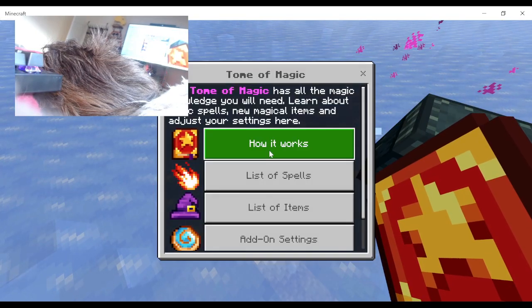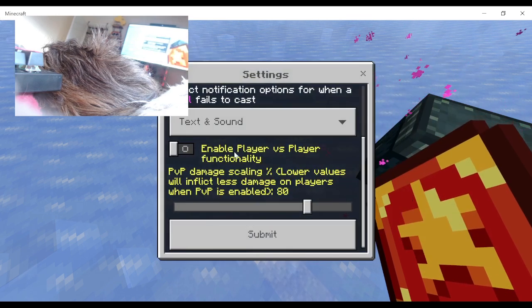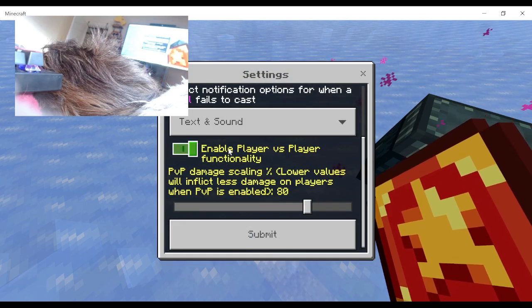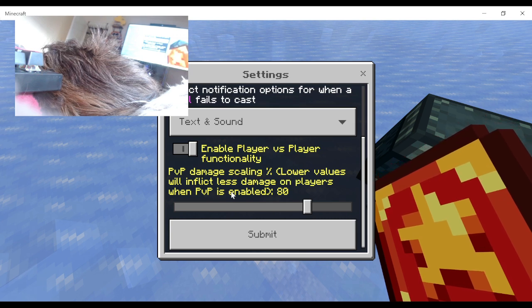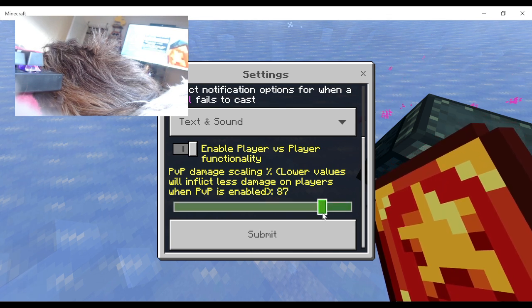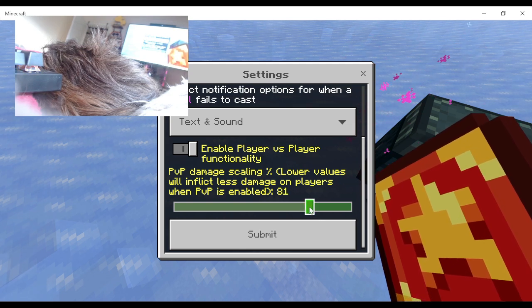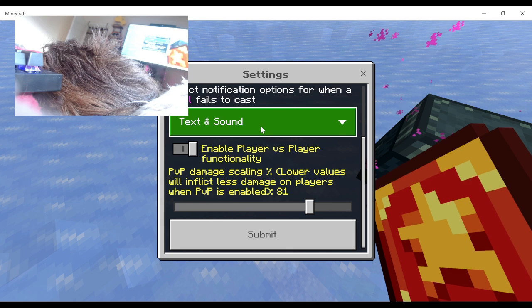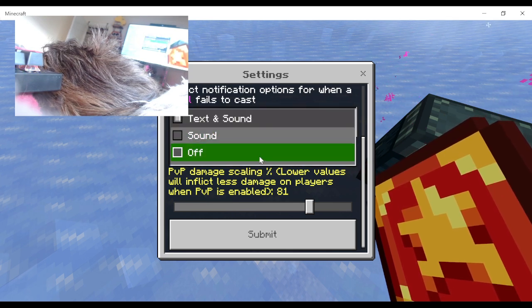There's a book — 'Tearing Off Magic.' It covers: how it works, list of spells, list of items, and add-on settings. So you can enable PvP. The PvP scaling percent — lower values will inflict less damage on players when PvP is enabled, so 100% is all of the damage. You can also select a notification option for when a spell fails to cast — you've got text and sound.